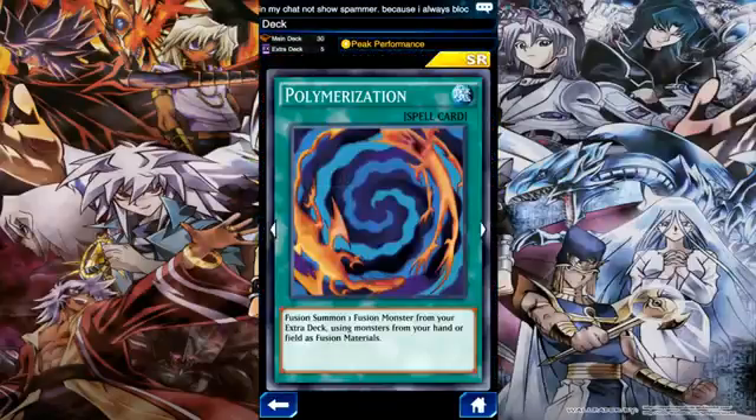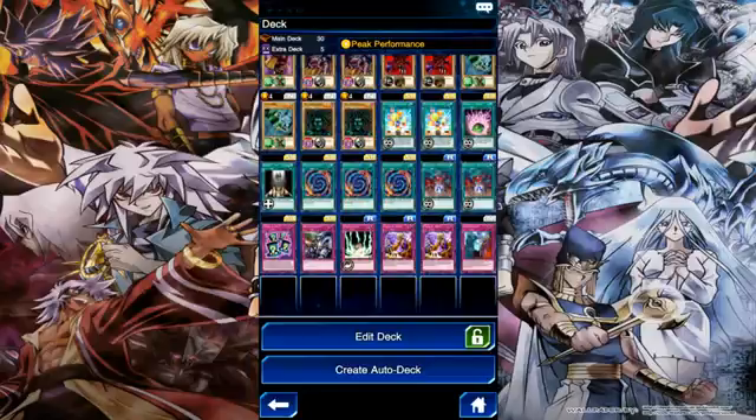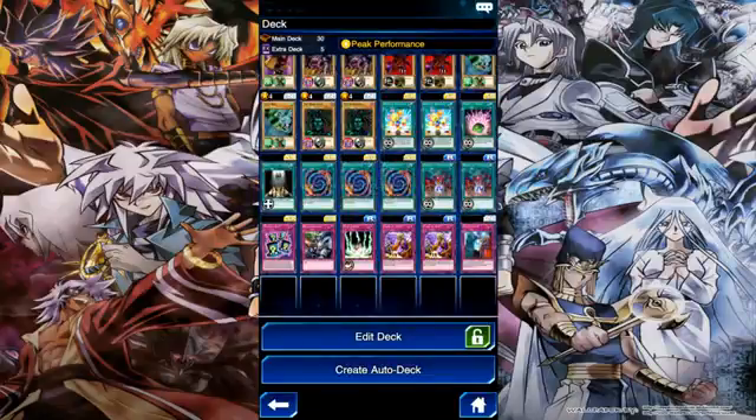For the fusion deck you will need Polymerization, which you can get from Joey Wheeler by leveling him to level five. The rest you have to buy from the card trader or card dealer. You would need three copies because your chances of drawing Polymerization get higher.